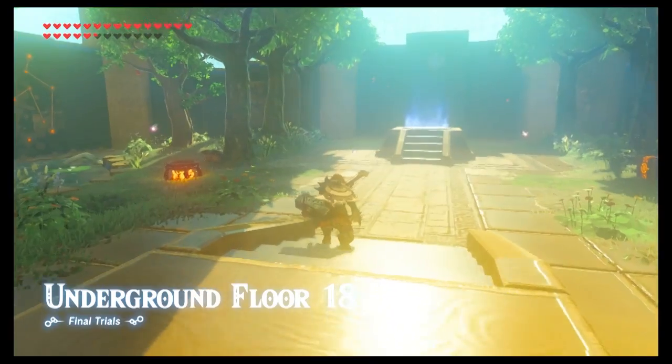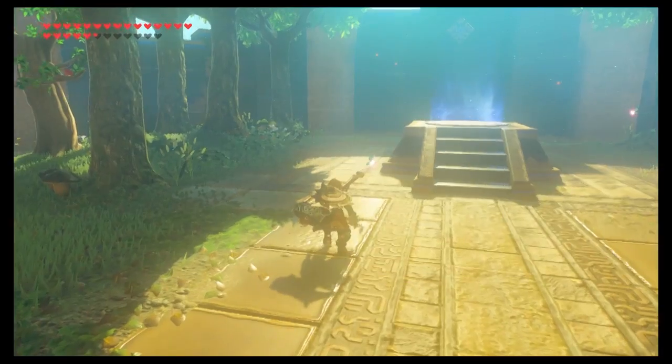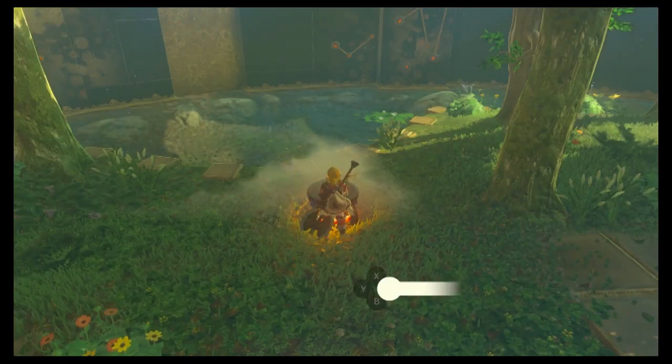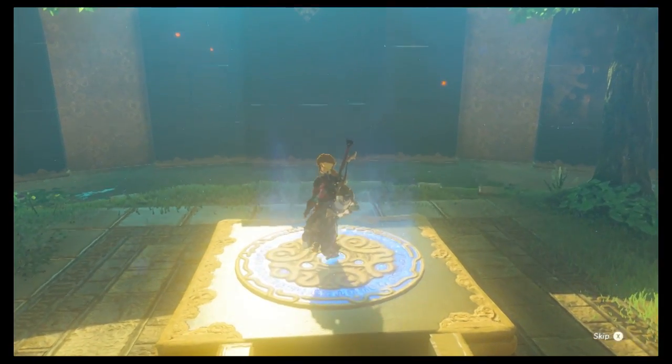Floor 18 is the last little break you get. Remember, go slow on the fairies — you don't want to lose out on them. Pick up all of the items and then start cooking. Remember, each hearty ingredient turns into a full recovery. The break was nice, but let's get back into it.